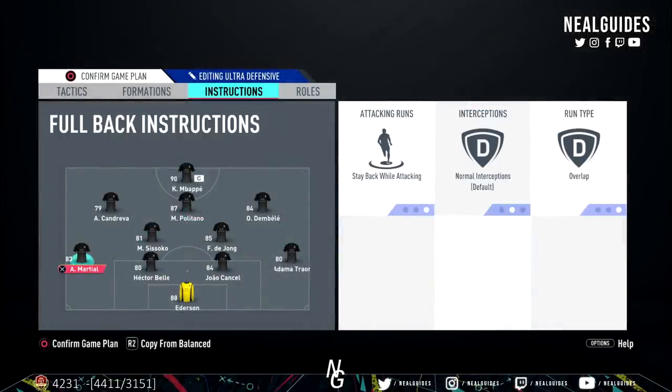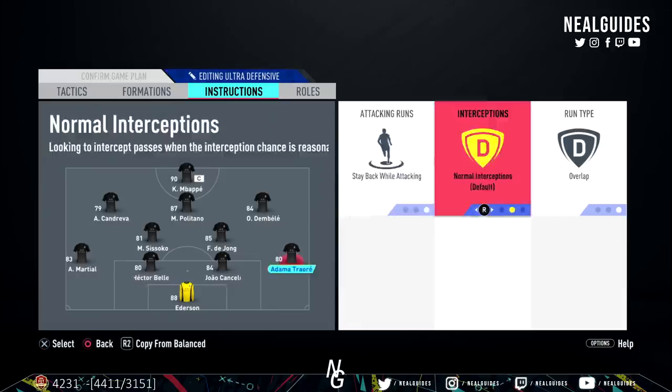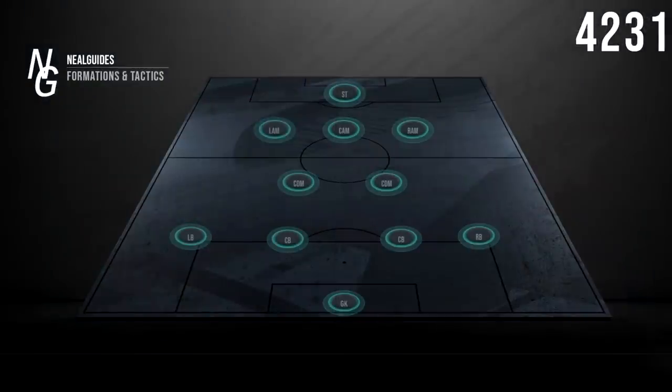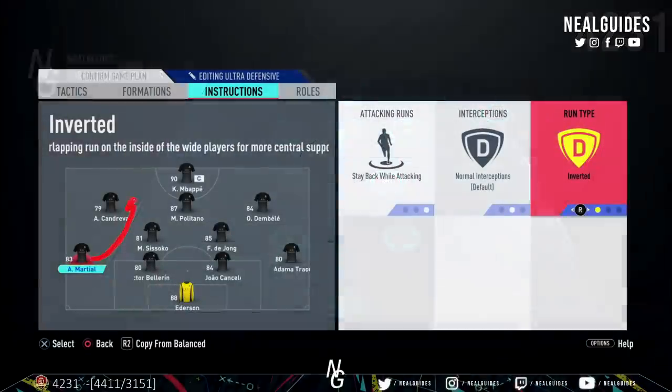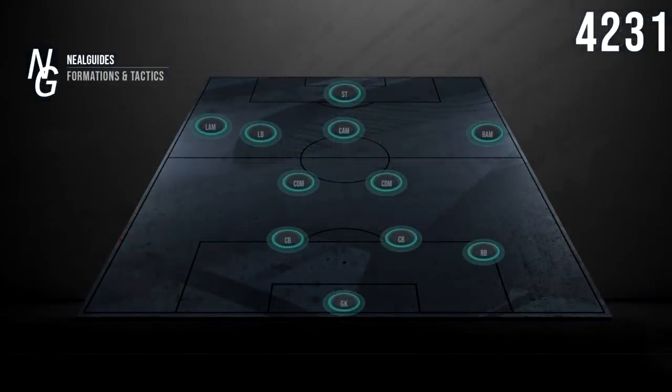For the left back and right back, I have them both on stay back while attacking — they're just going to stay put and never go forward automatically. But I do have their run types on overlap. Overlap doesn't mean they'll run forward; it just means if they do run forward, they'll make overlapping runs. I wouldn't recommend setting them to inverted because then they run on the inside and push your wide cam outwards — you don't want that. You want your wide cam in the centre and your full back overlapping, because your wide cam is the one who can shoot.